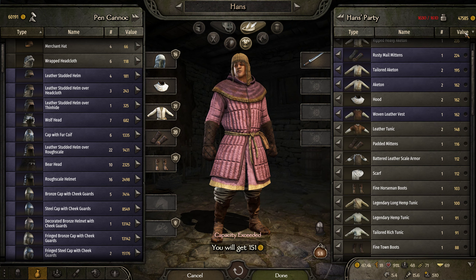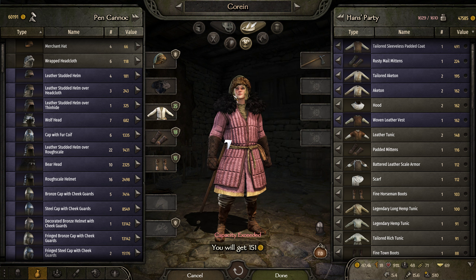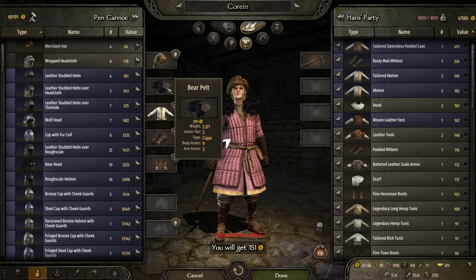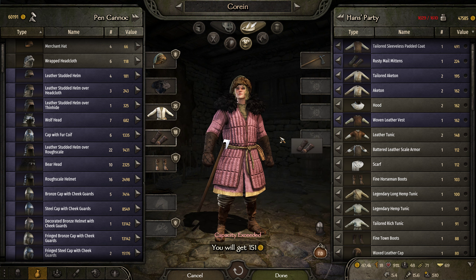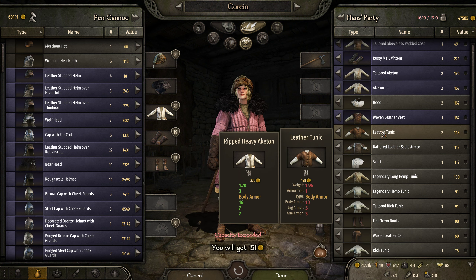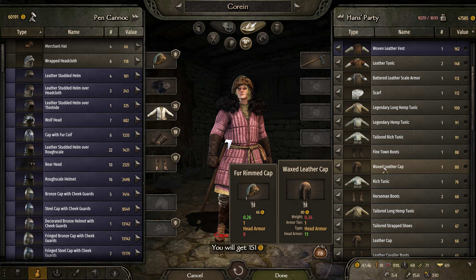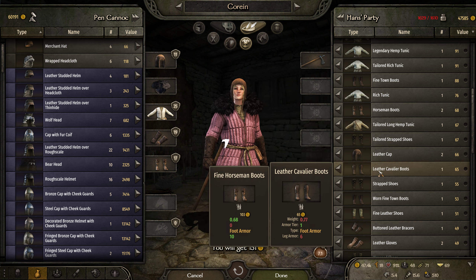Let's reset it and check for Corrine. This is obviously better. The Herbatian bear pelt is better. Fine horseman's boots. Waxed leather cap. And I think that's going to be it.